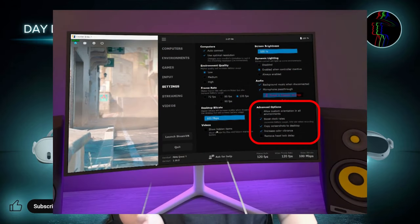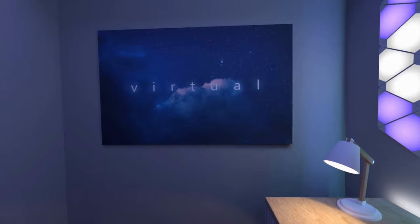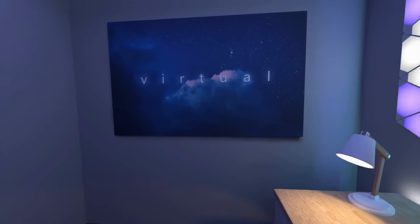Under advanced options you will have the option to Boost Clock Rates. This can be particularly helpful if you do want to have the environment quality high or if you are screen recording what you are seeing in your VR headset. It will help the headset process more and potentially quicker, reducing the chance of additional latency being caused by any additional processing load on the headset.